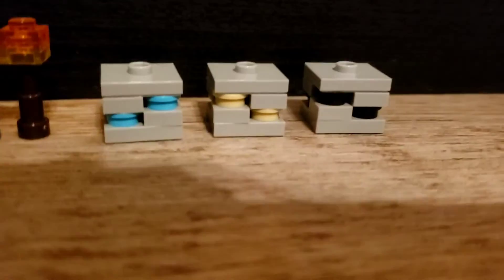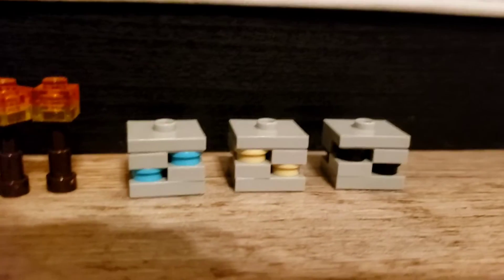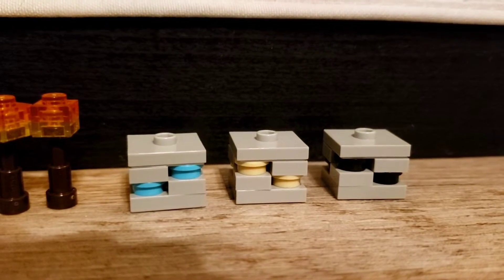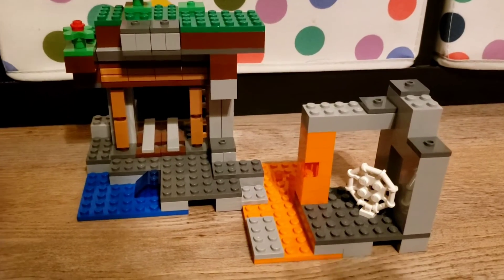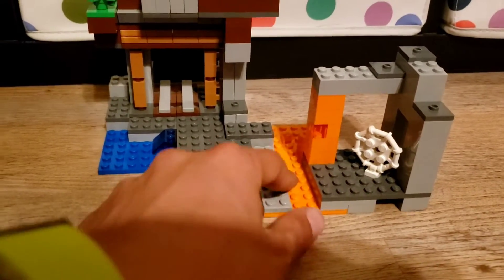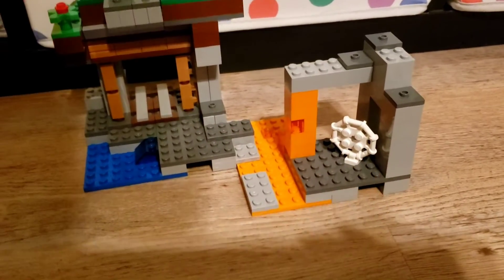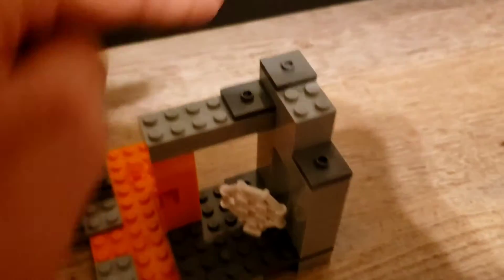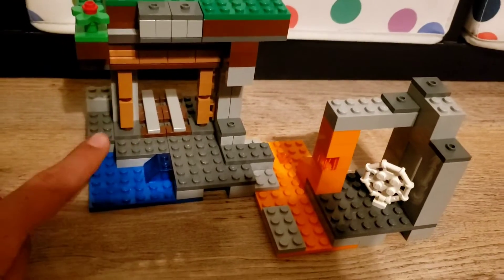All three of these have the one-by-one stud pieces in them. Diamond has the light blue, iron has the tan, and coal has the black. So moving on, we get to the actual set itself. This set is portraying a cave on one side with a lava waterfall, which is really cool, and a lava pool here. It's got a cobweb here, and you can see there are a lot of places to put the ore and the torches.